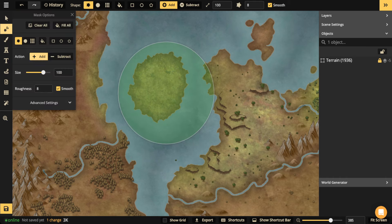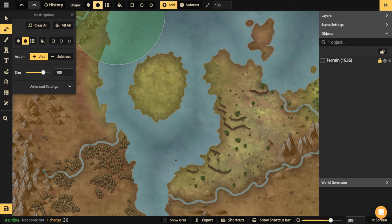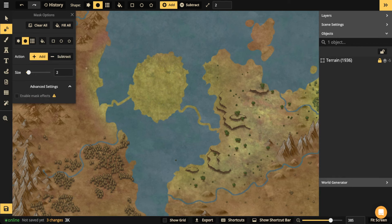I'm going to choose the add mode and a circle brush, bringing the size down all the way to one. I'm just going to create some little tiny veins or roots that kind of come off of the island and connect to other pieces of land. I'm also going to turn off the mask effects, because they can cause a little bit of lag, especially on a higher editing resolution. Turn off mask effects until you're done adding or subtracting.